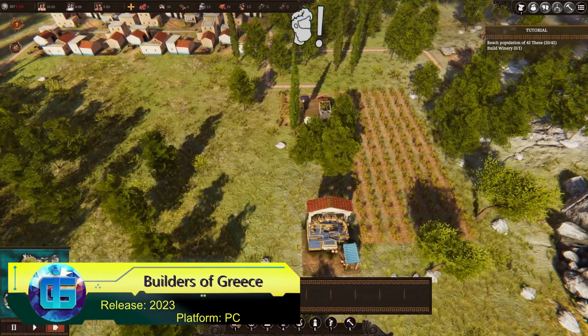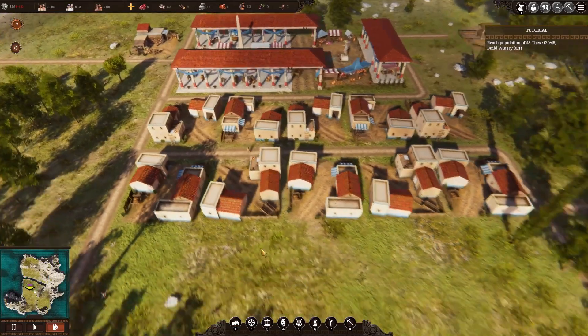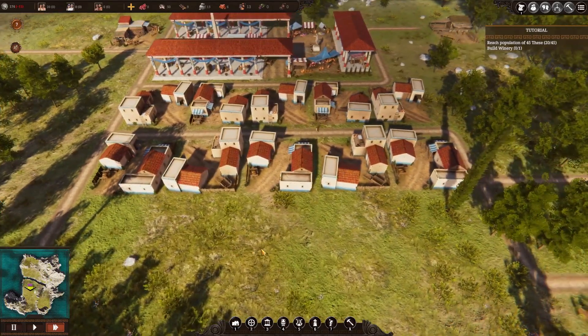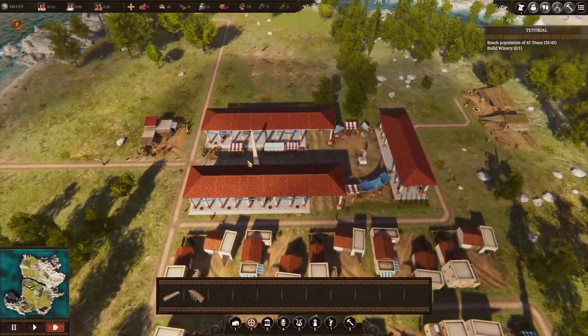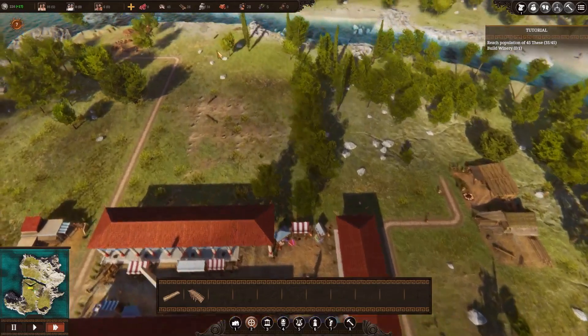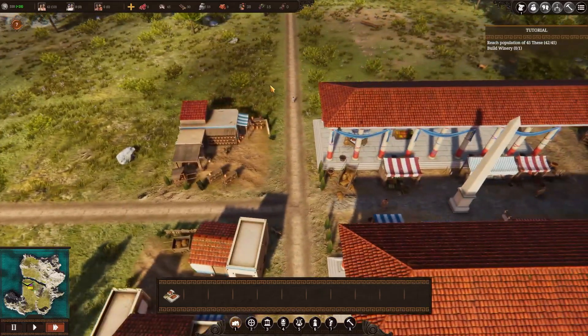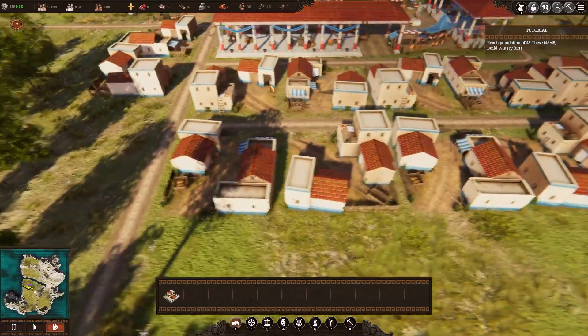Builders of Greece tasks us with building a powerful empire on the islands of ancient Greece. We'll construct the city and sustain its economy through trade, while balancing the needs of citizens within the polis. As the polis expands, there will be a necessity to engage in diplomacy with other poleis through intrigue and bribery, and at times resolve disputes on the battlefield.